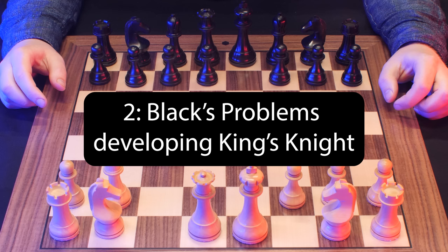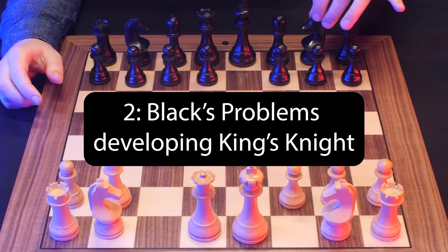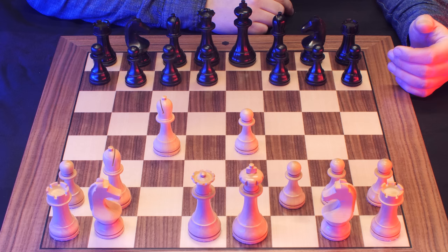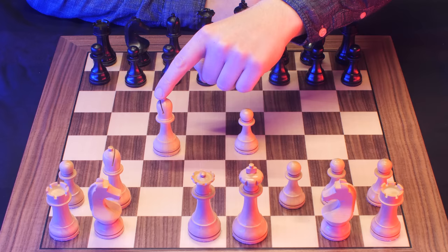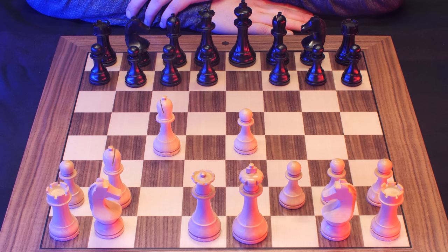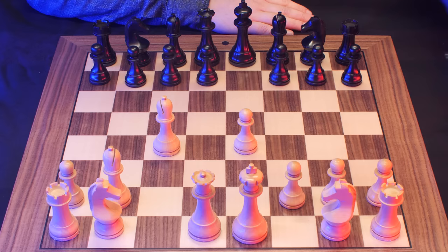And now let's get to Chapter 2: Black's problems with developing the king's knight. So you have reached the tabia position. Why did you sacrifice or gambit all those pawns? Well, you have a huge lead in development. This bishop is a monster. The queen can very quickly get into the game, and you also have a pawn in the middle of the board. What does black have? Nothing at all, really — except they are ahead by two pawns.